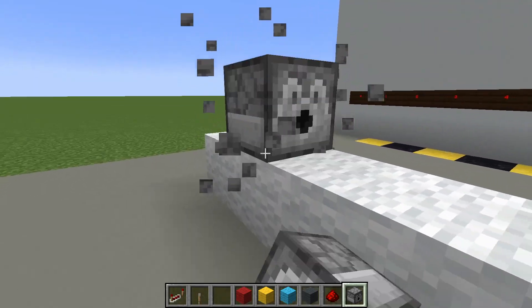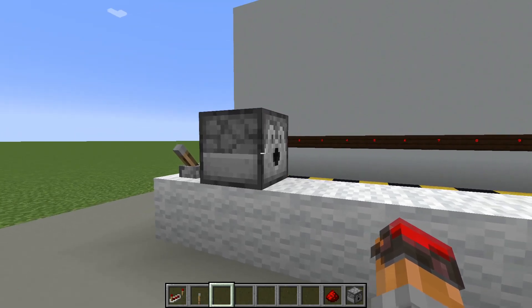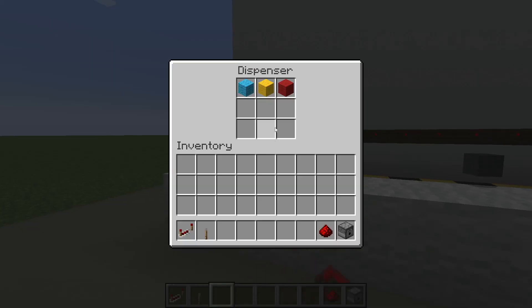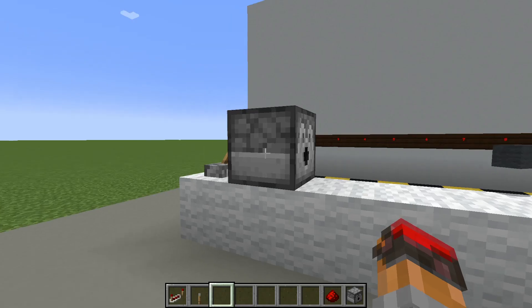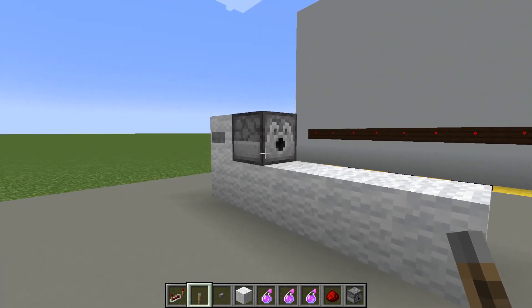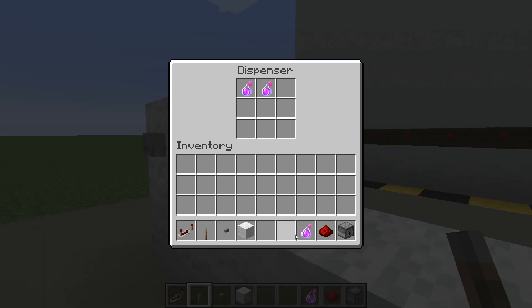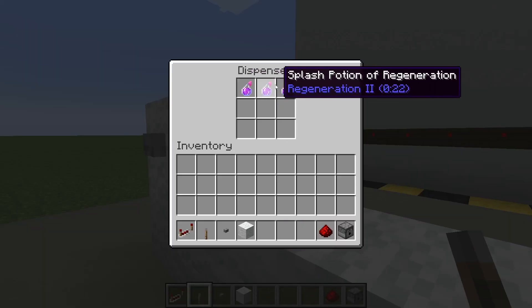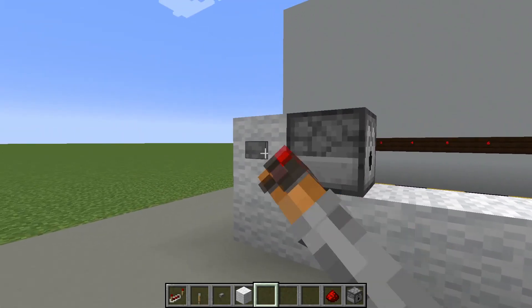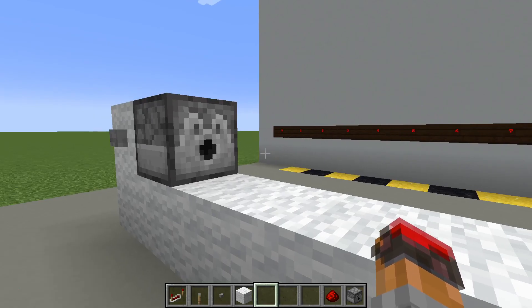Dispensers are very similar to droppers. They are also containers, and they also have an inventory of nine items. Just like droppers, when a dispenser receives power, it picks one of its nine items at random and dispenses it. You might ask, what's the difference between a dispenser and a dropper? The difference is that for some items, dispensers are capable of using that item. For example, if I put splash potions in here and press the button, you can see that the dispenser actually shoots the splash potion, rather than just dropping it.